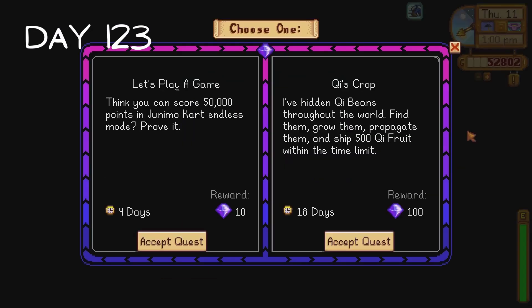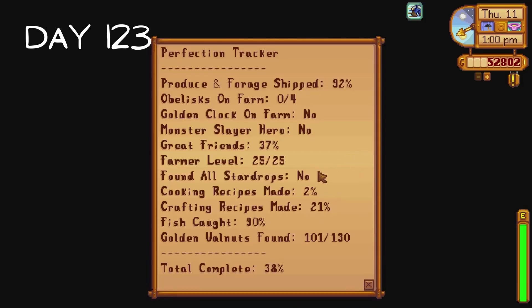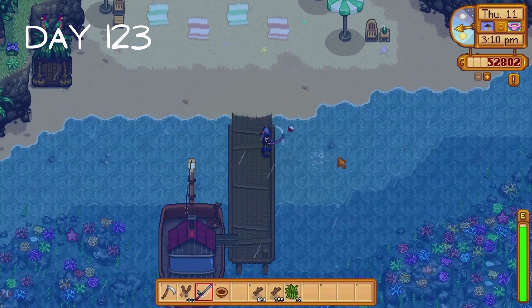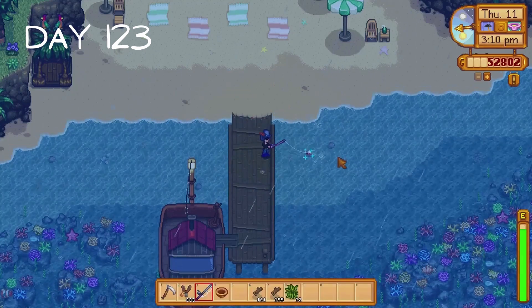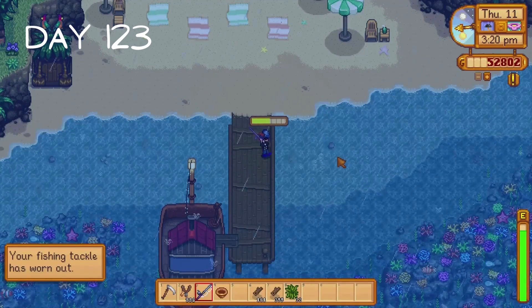The two special orders available to us are disgusting - I would have taken anything else over these two. I decide to accept the order to find key beans and use them to grow and ship 500 key fruit. I decide to check how much progress we've made - 38%. I'm happy with that, and I'm going to predict that by the time winter is over we'll be at 80% minimum. I spend the rest of the day fishing for golden walnuts but I didn't get a single walnut, so it was kind of a waste of time.